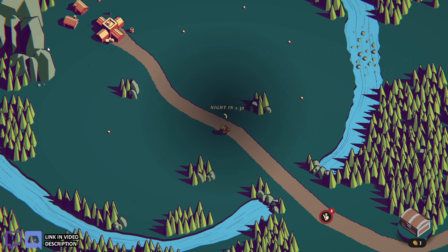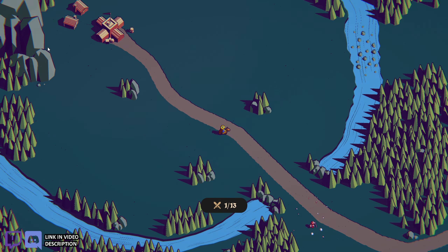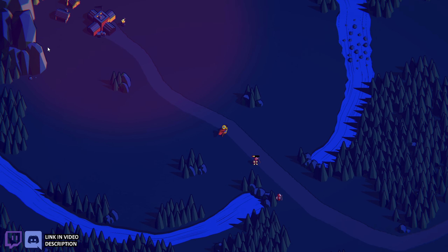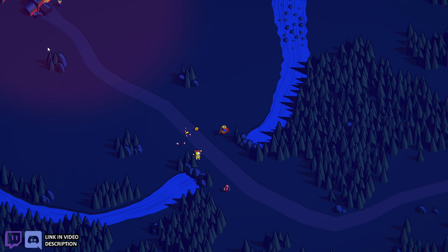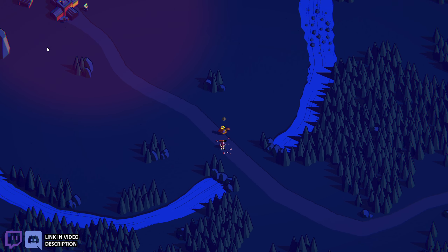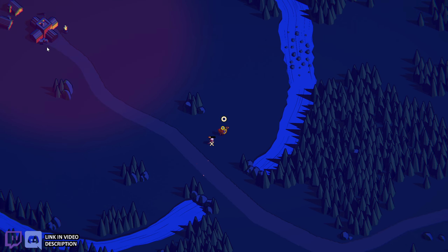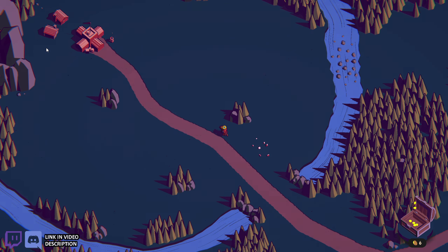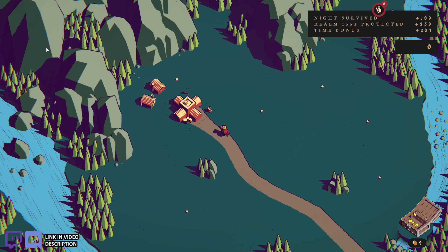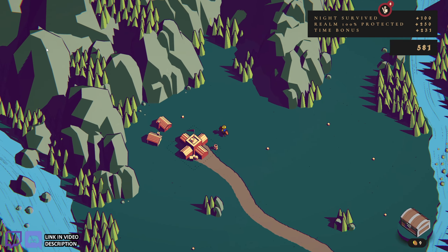A little horn toot, bad guys show up. It's pretty easy at first — you can just run around and auto-shoot them. Spacebar is your special attack, which is a powerful sword slash. They'll hurt you if they get close, but I'm on a horse with a bow so I'm pretty safe. And you get the gold from the houses every morning. Now I have nine gold.